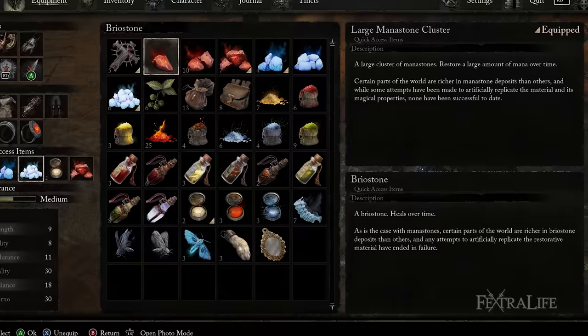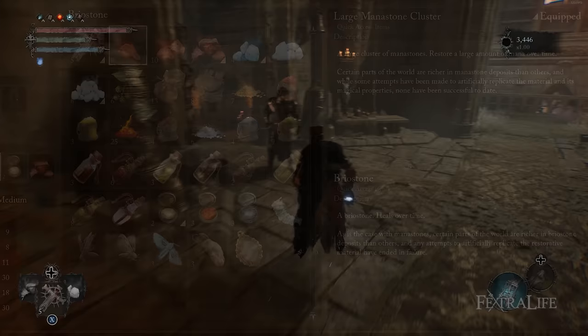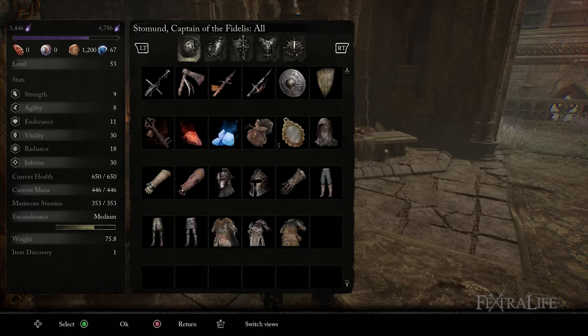Optionally, you can also use the Brio Stone consumable item that will heal you for a bit of health over time. These can help push you over the edge in certain boss fights or stretches of the game that you're having trouble with. You can purchase these from Stonemond in Skyrest Bridge if you need more.